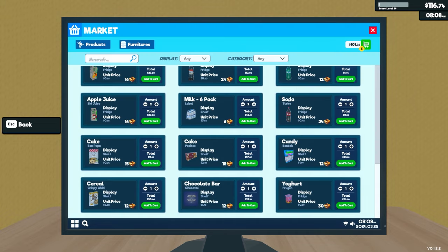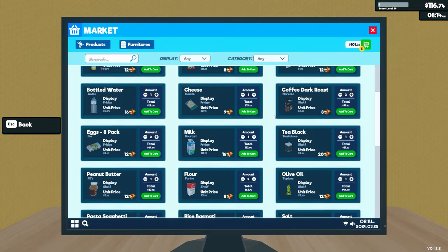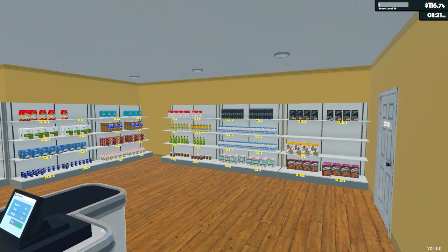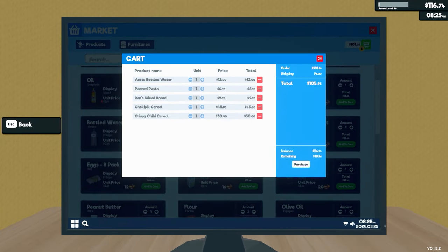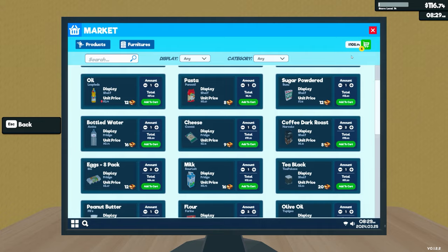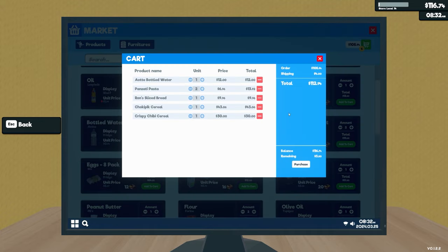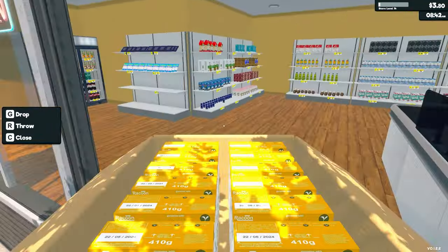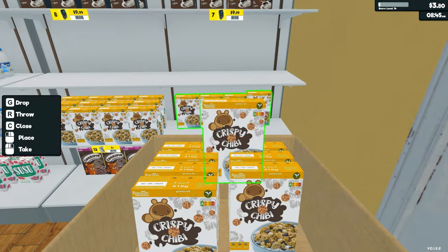We can afford not much else, to be honest. I would like maybe — oh, we do need another pasta. So we'll get a pasta. I think that's pretty much it. Let me just purchase those. And that takes it down to three. Hey, look at that — it actually stacks up, which is rare.